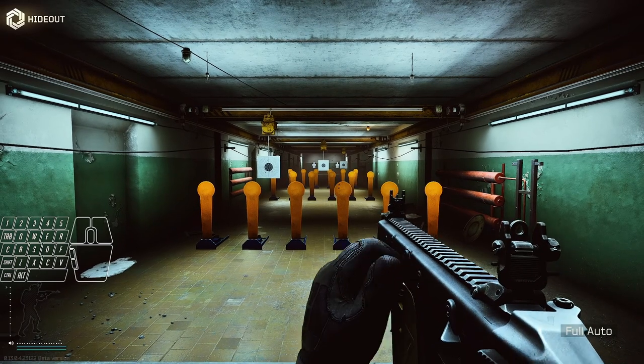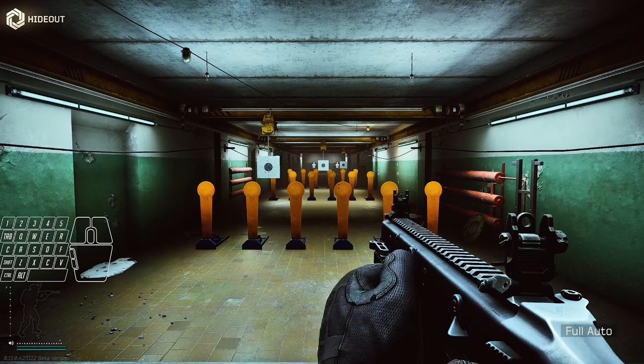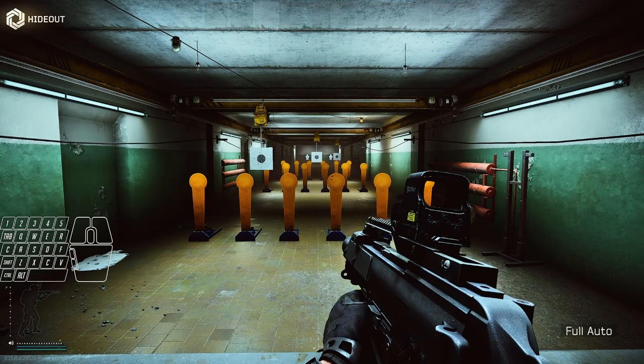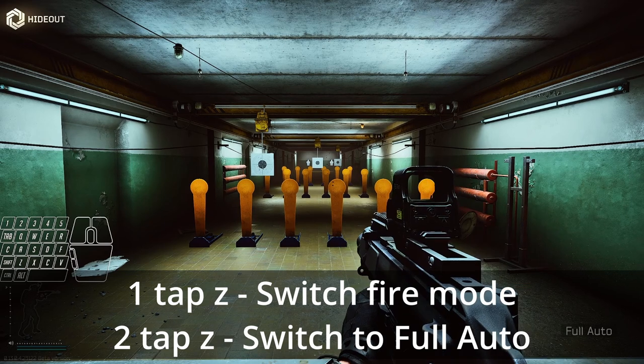There are several ways to approach this habit. Check your weapon firing mode, then switch if needed. Alternatively, use the switch to full auto hotkey. I unbound the check fire mode hotkey — I just use switch to full auto to ensure I'm on full auto, and switch fire mode if I want to go single fire.